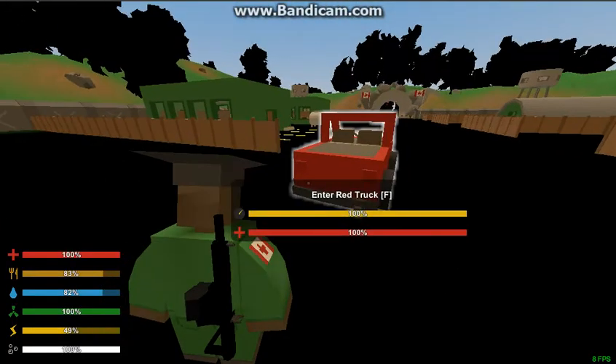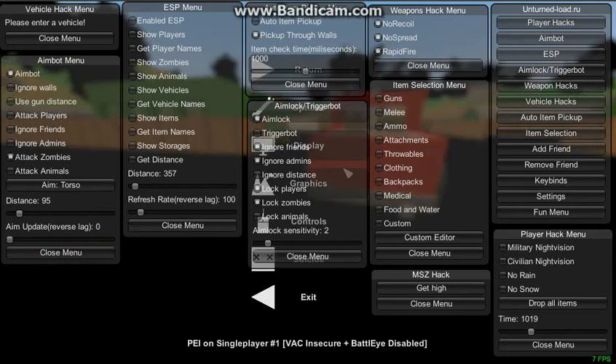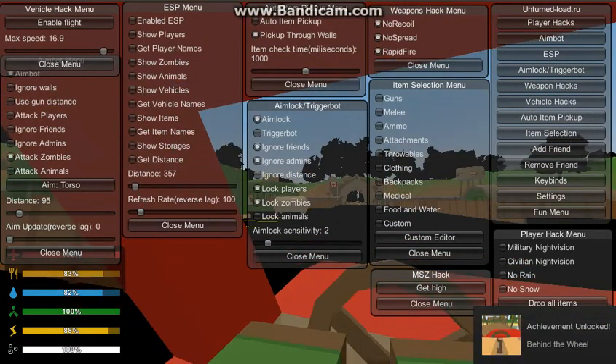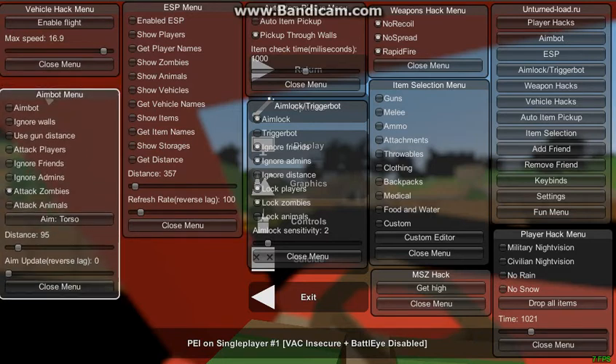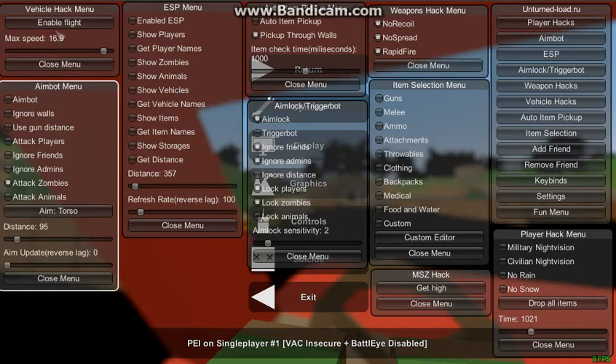Okay, so here's one more hack. Here's all the stuff. Okay, so enable flight. Let's go ahead and see what the max speed is.